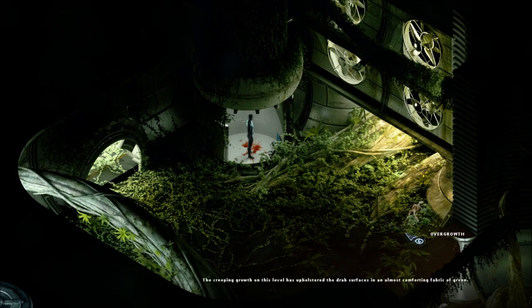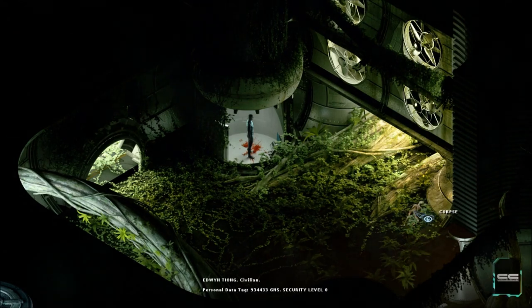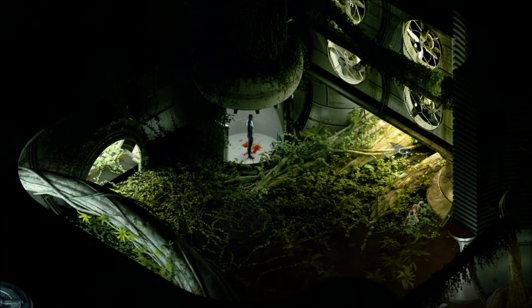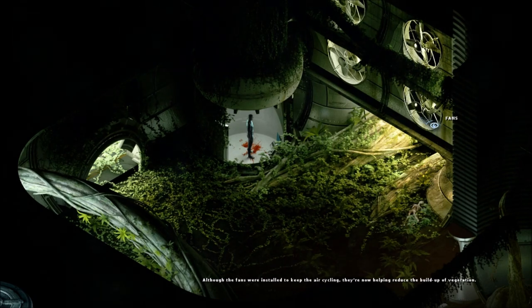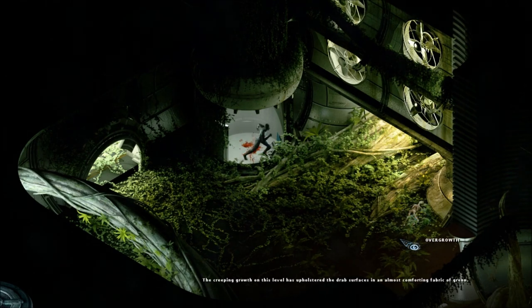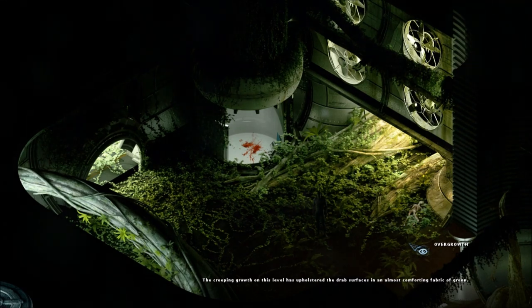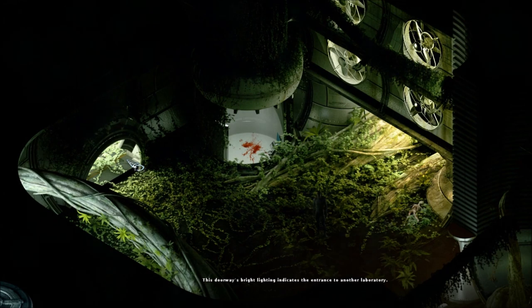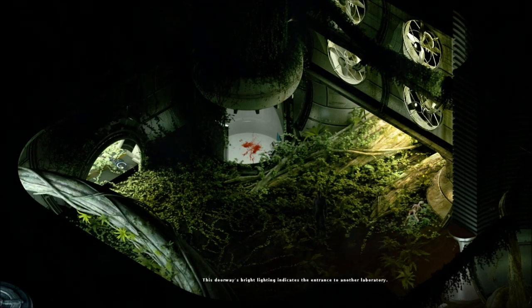There's overgrowth over here, and a corpse belonging to Edwin Tiong, a civilian. What was he doing here? We can go this way. There are fans — although they were installed to keep the air cycling, they're now helping reduce the buildup of vegetation. The creeping growth on this level has upholstered the drab surfaces in an almost comforting fabric of green. This doorway's bright lighting indicates the entrance to another laboratory. There are three ways to go — let's head north first.